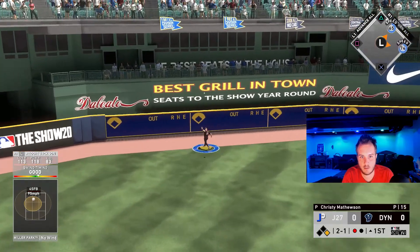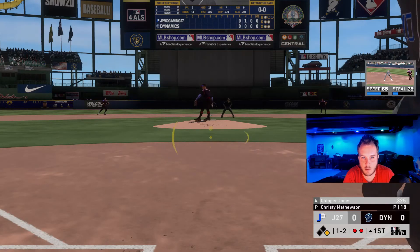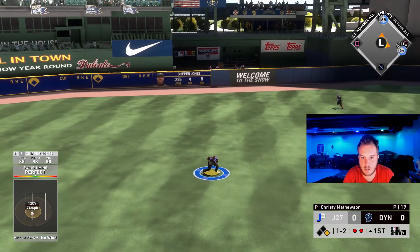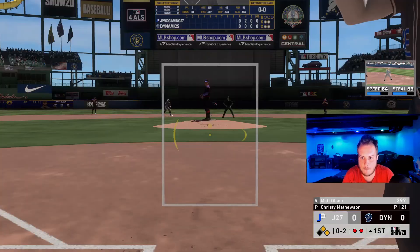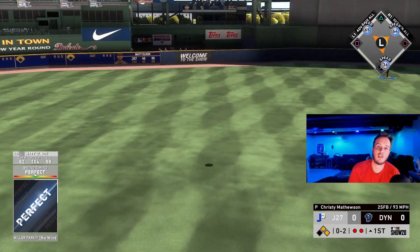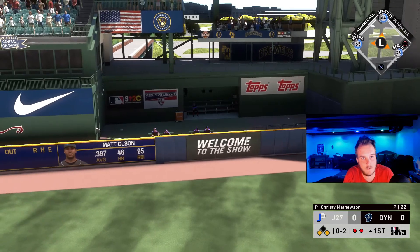We've got a deep fly out for Reggie Jackson. He's quick pitching a lot, we're going to slow him down. We're going to get a hit through that left side — we're going to stay at second base. First and second here. Matt Olsen — we are not going to miss that one. We're going to hit a three-run blast with Matt Olsen. We're going to take an early 3-0 lead here in the first. This one might not last very long.